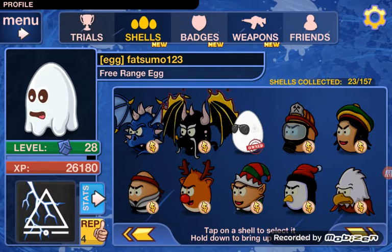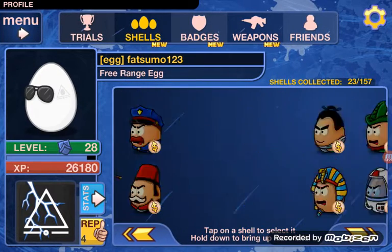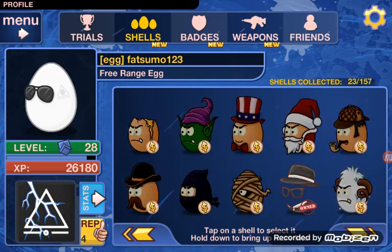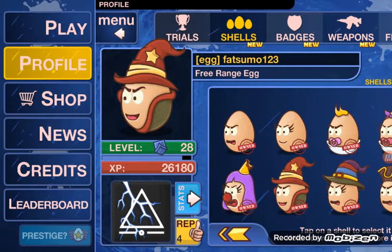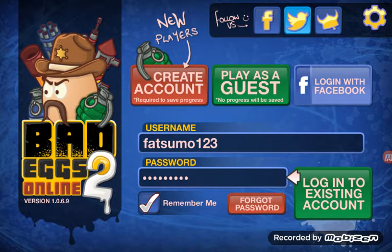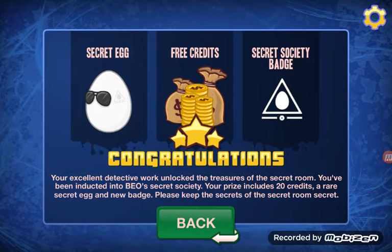Lastly I'm going to show you how to get the egg in white. The first thing you have to do is go to profile and then switch to the Lord Voldemort egg. Then you have to sign out and log back in, then go to credits and this thing would be here. I already have it.